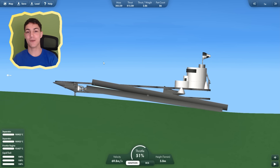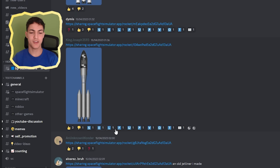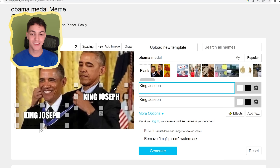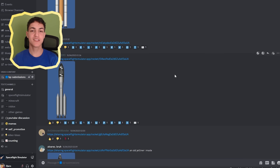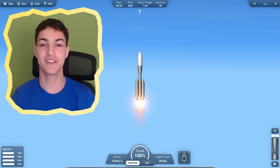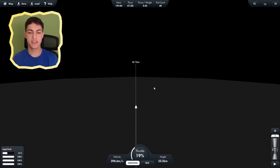Next up we have this rocket by King Joseph. Another self upvote — he upvoted his own rocket too. This is so accurate. Let's test out the rocket. This looks like a rocket that can get to the moon, so that's exactly what we're going to do. It got off the ground at least — that's better than one of the previous rockets. This is high enough probably.